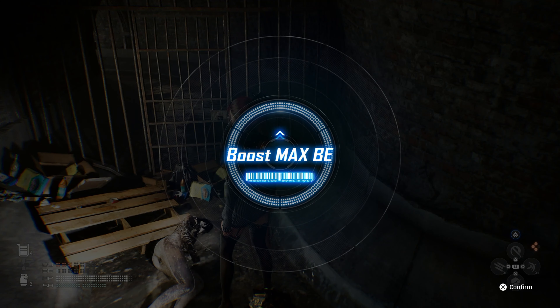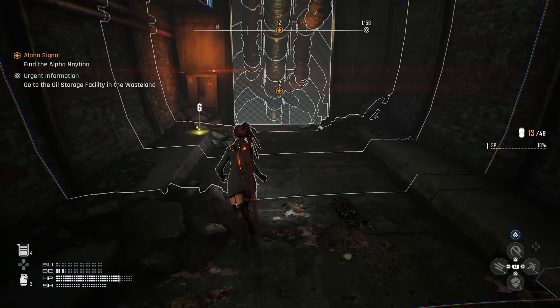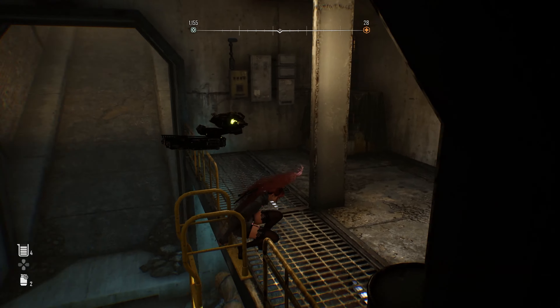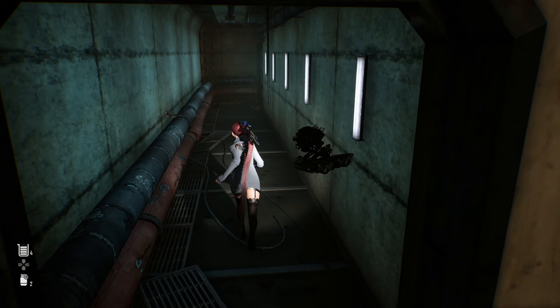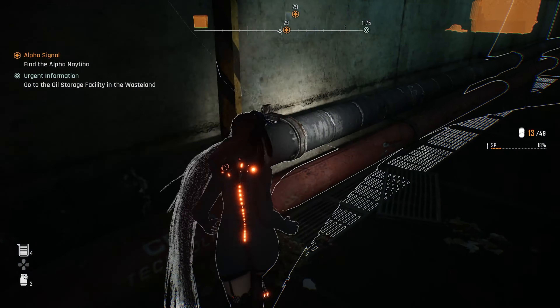You're going to go up and over, obviously, to where that enemy is. Take out these parasites however you'd like — use ranged damage, use beta energy skills, slash at it with your sword until it's gone. Whatever you need to do to get the job done, just get it done.